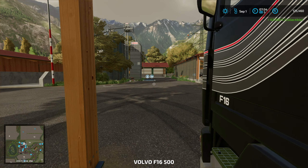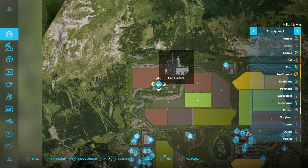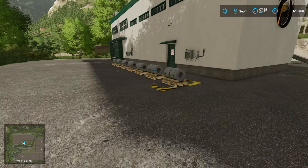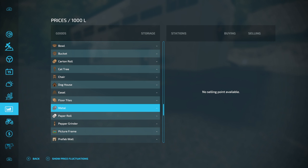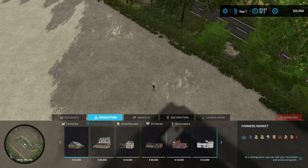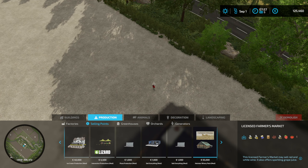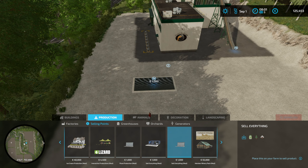Let's go back to the farm. The other thing we have going for us is the iron furnace — we just filled this up the other day and we have all this metal I'd like to sell straight away. Unfortunately there's nowhere to sell metal, so I'm going to go to Construction and put down a selling point — there's a sell everything mod here.